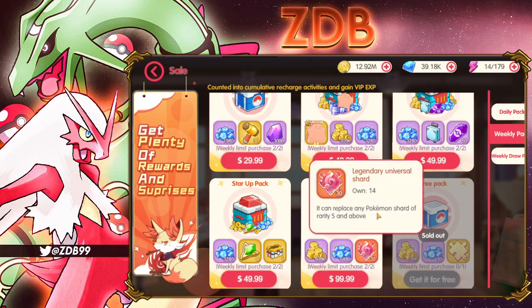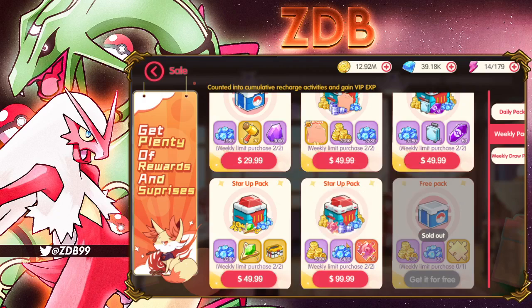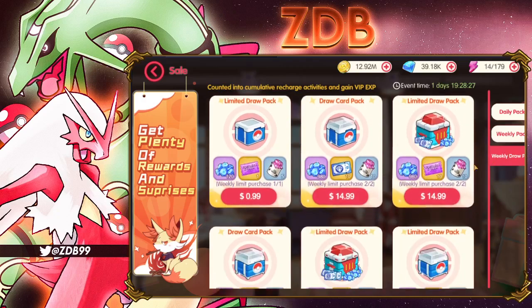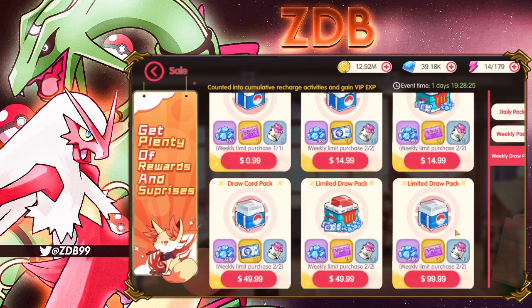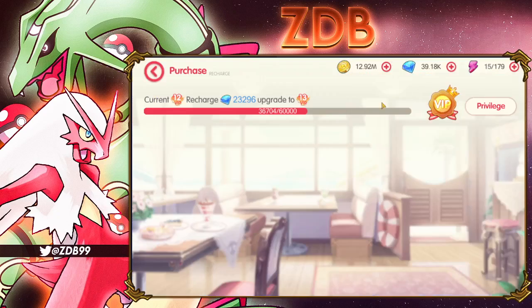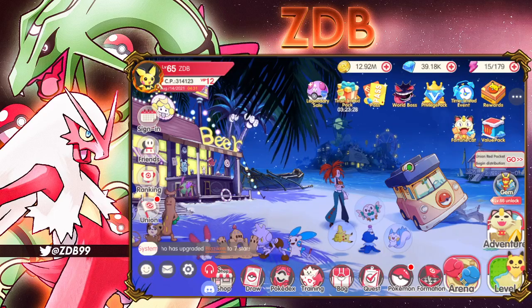This value pack gives you 30 legendary universal shards, which are better, but they can't be used in place of the other shards. This is the only other hundred-dollar pack I would say is worth it — though this one is really pushing it — especially when there's a double diamond event, and then this one too.